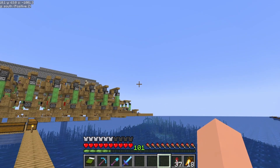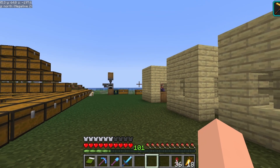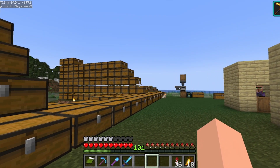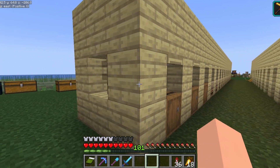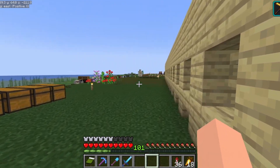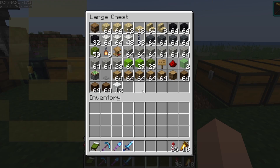Over here we have my base and the site of my future personal industrial district, with a secret project going on — which is why I'm going to be facing in very specific directions. We have our villager setup, which has proved very useful so far, and you can see quite a lot of resources from what I've been gathering. Over in that direction is my villager breeder, and here we have some stuff for later today.